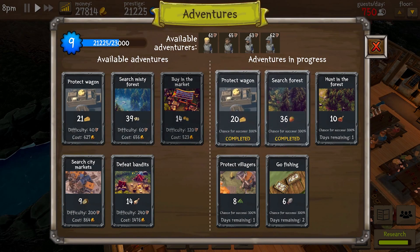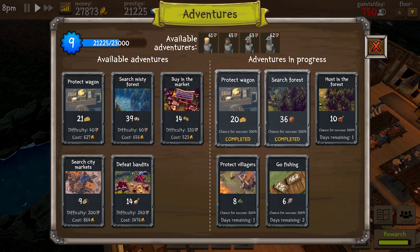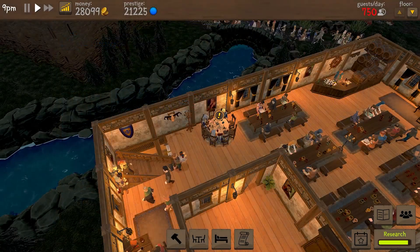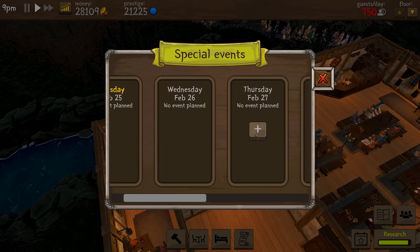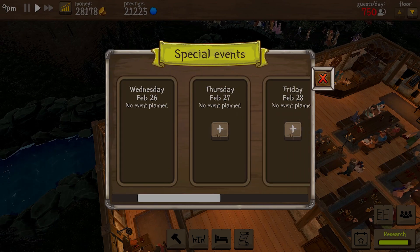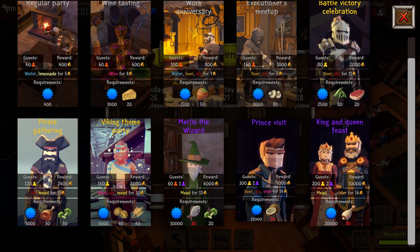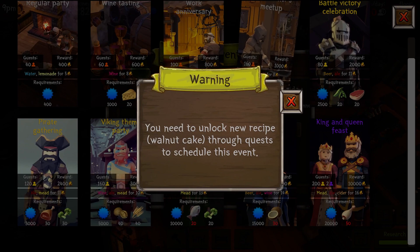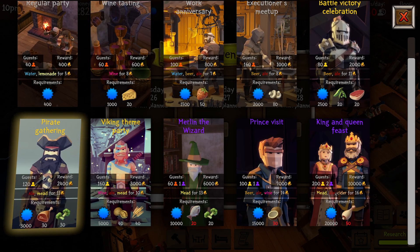Later on you'll be able to build research desks and hire researchers to speed your research along. You'll also need to hire a guard to protect against theft of your precious wine. You can also organize tavern events that will bring in large sums of money if you serve all the guests adequately. Each event typically requires special items procured via the adventurer tab, and it starts with basic guests and goes all the way up to princes, royalty, wizards, and pirates — it's pretty fun.